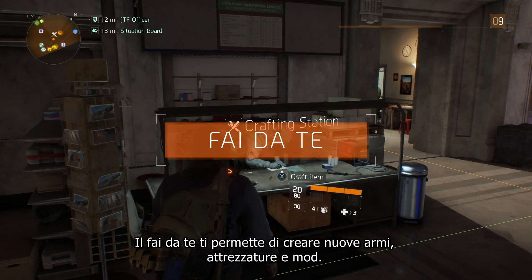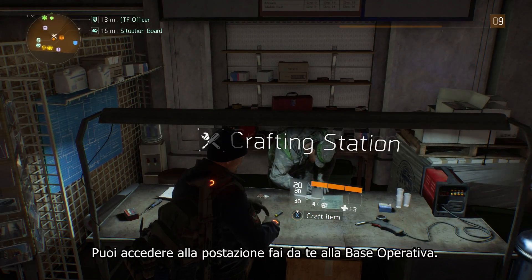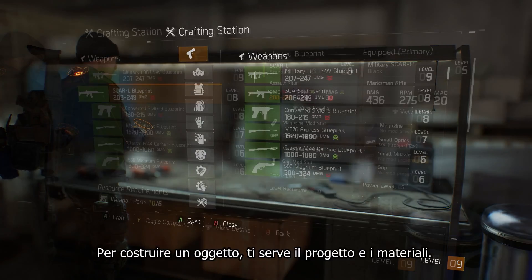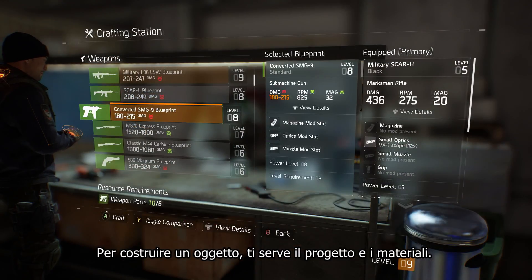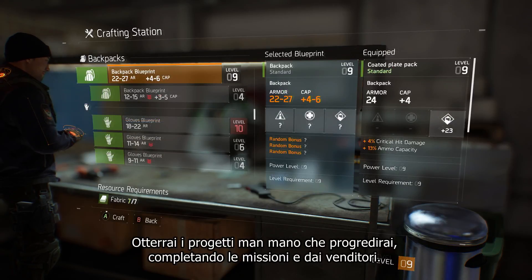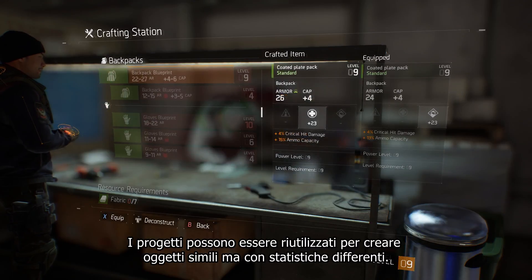Crafting enables you to create new weapons, gear, and mods. You can access your crafting station at the base of operations. To craft an item, you need a blueprint and crafting materials. You'll acquire blueprints as you level up by completing missions and from vendors. Blueprints can be reused for similar items that have different stats.